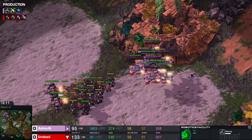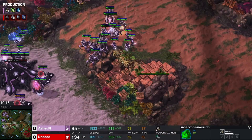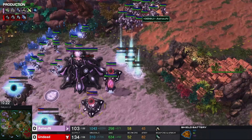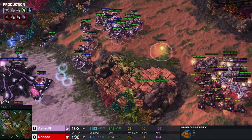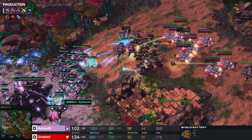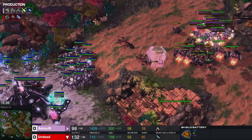Here it comes — Terran! This game just turned around. These are paid actors. But will he have enough? Stim comes in, ball goes out, ball misses, and that is his only splash damage. It's going to have to rely on gateway units.